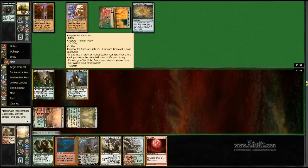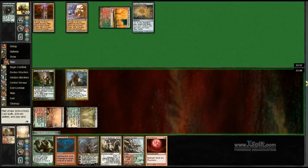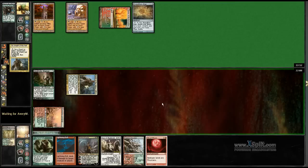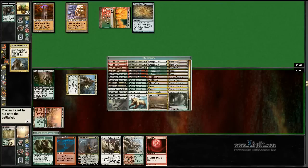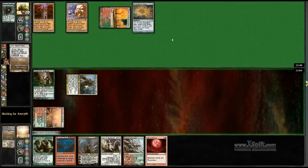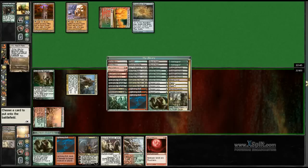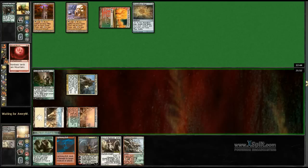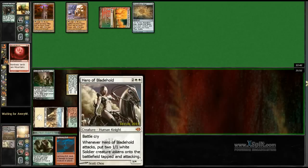So I'm obviously playing this Blood Moon. I want white, because I want to play the Hero of Blade Hold next turn. I'm gonna be sacrificing this fetchland. Obviously get a fetch land — I don't care about my life total at all against this deck. A very lucky draw here. Just playing this Blood Moon out. Then we have a Hero next turn.